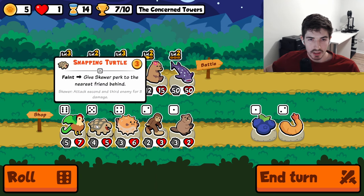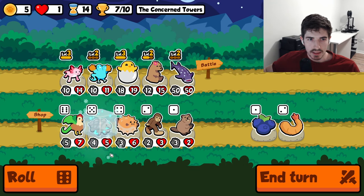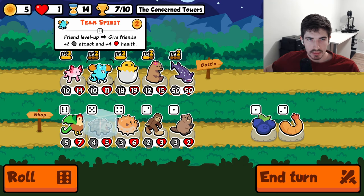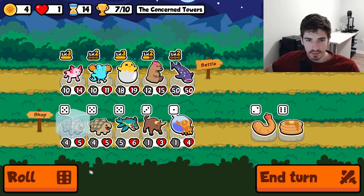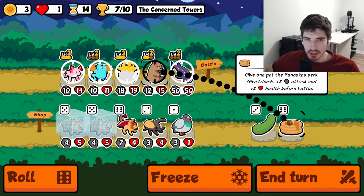We could do a Snapping Turtle — instead of who, though? Maybe instead of Team Spirit next turn. We'll prepare for it. Get everyone cooking up. Straight up, this seems pretty good.